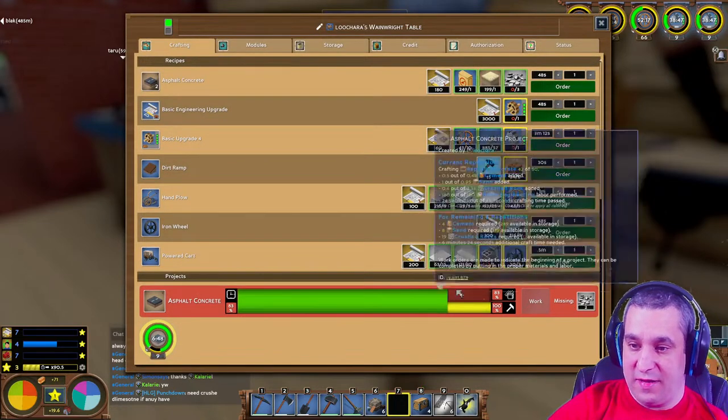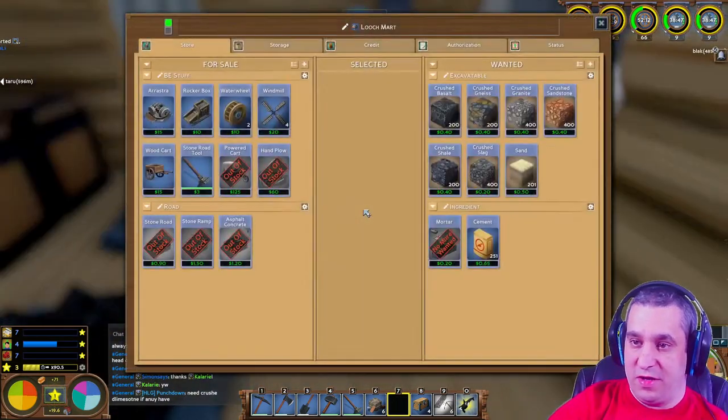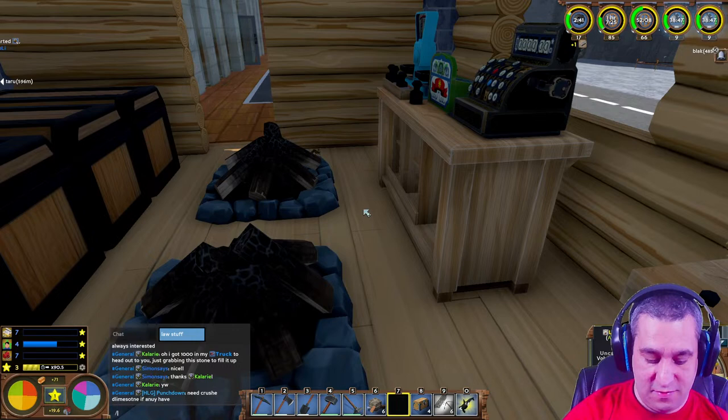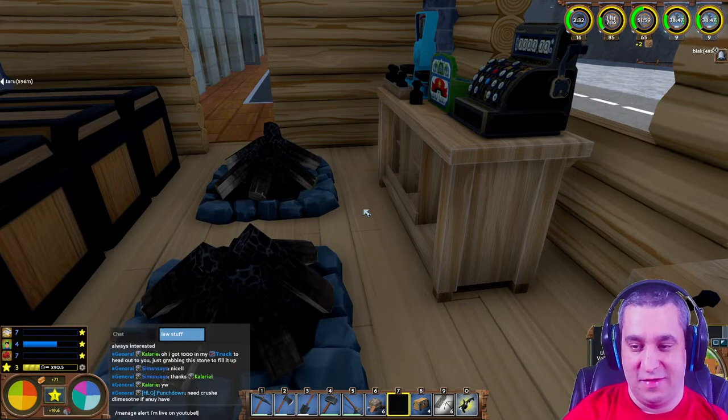I'm low on crushed stone for roads. I've got asphalt but no crushed stone. Before I do anything else, I'm going to abuse my admin privileges by sending out a server-wide message.